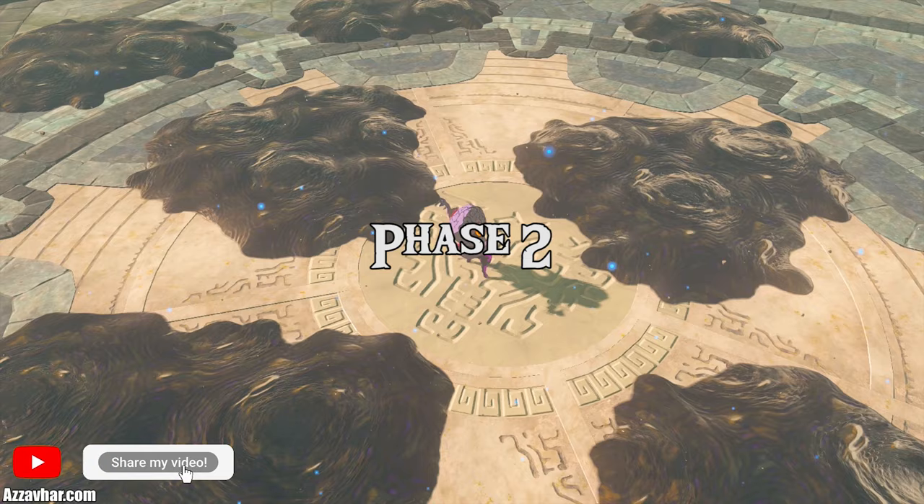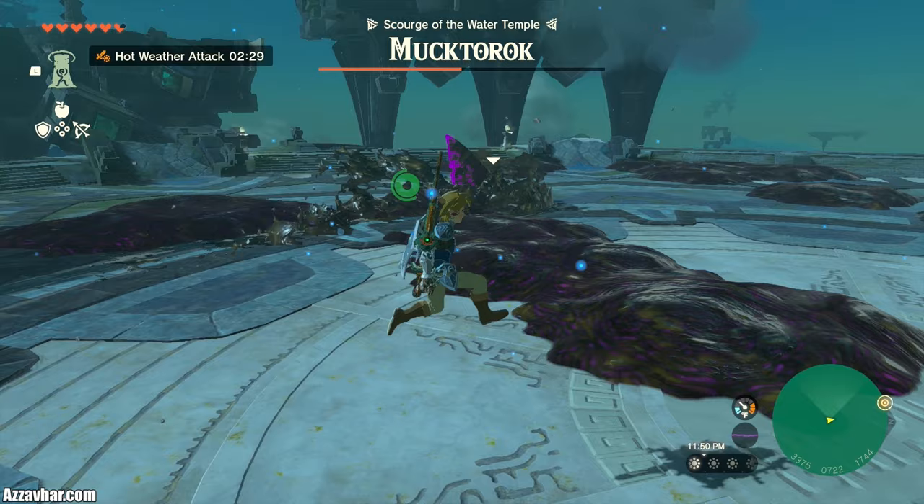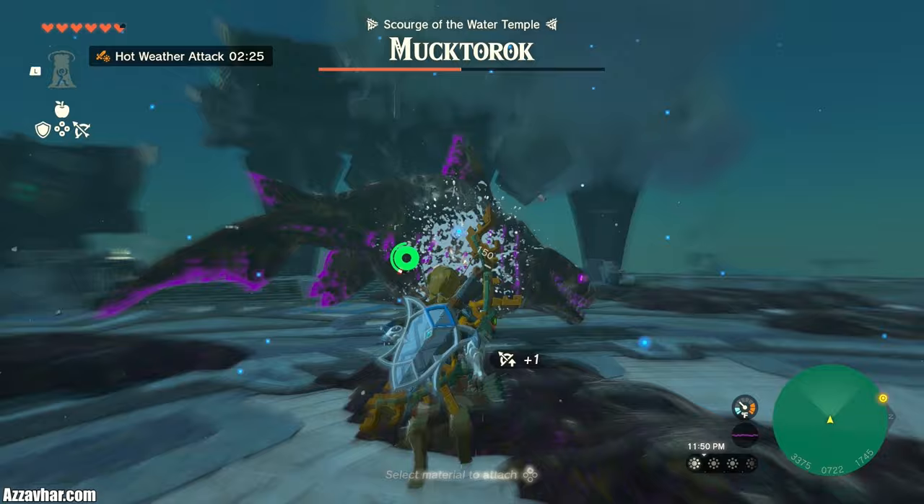After you get his health down to halfway, he will transition into phase two. Phase two is very similar to phase one, apart from there's just a lot more sludge on the floor. Use the same tactics to get rid of the sludge — anything to do with water: splash fruits, Sidon's water ability.